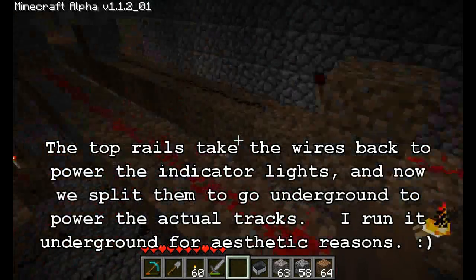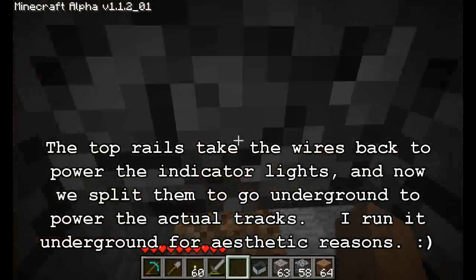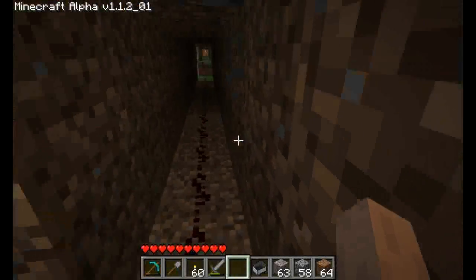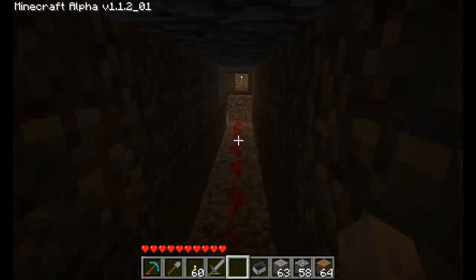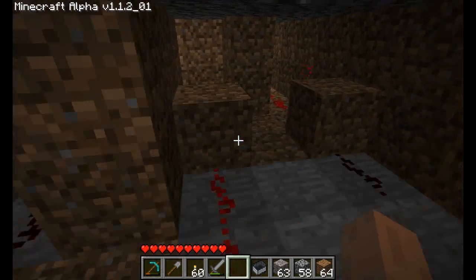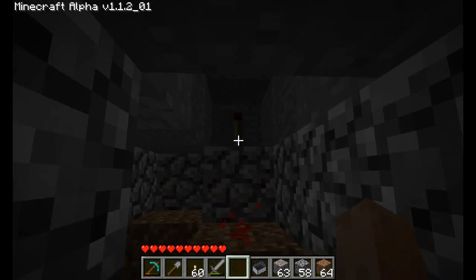You can see the wires go up top here to power the lights, and I originally had them going over the roof, but I decided it looked better if I ran the wires underground to power the tracks. So all four wires now run underground all the way out to the track. You'll see a lot of these NOT gates along the way — that keeps the signals going, since wires only go 15 blocks in the game.